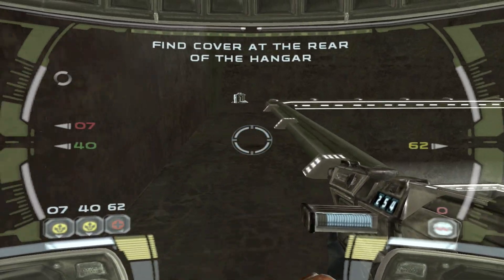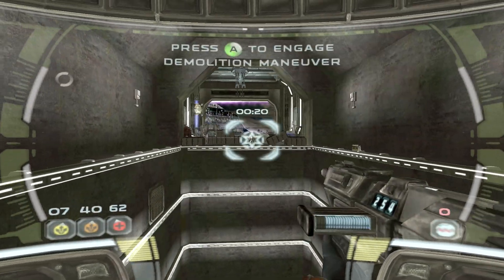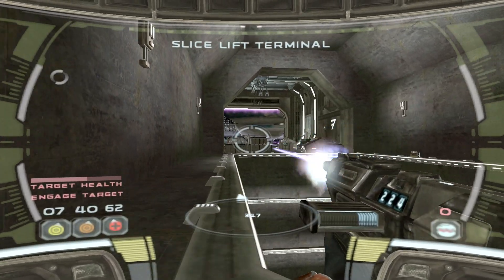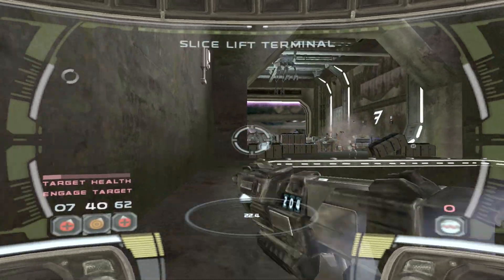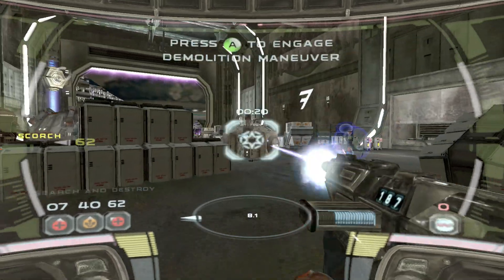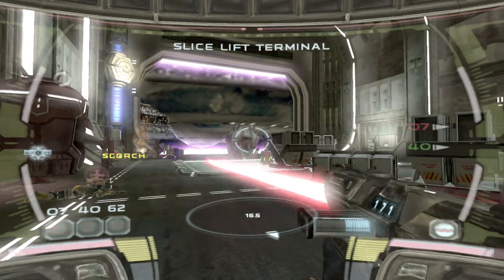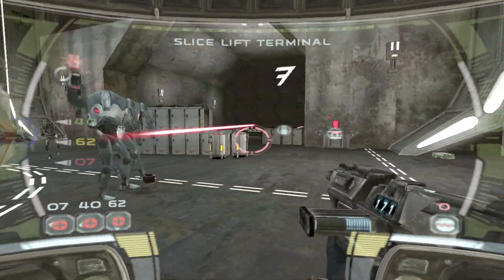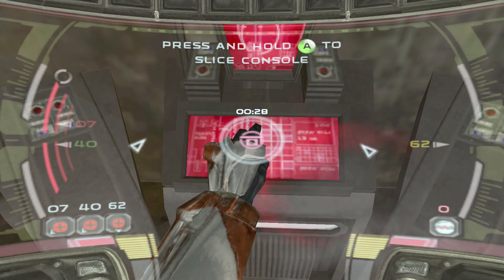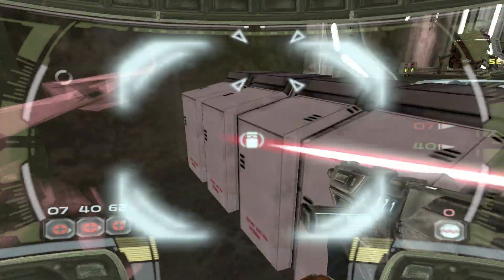Hopefully you don't fall down again, KevKev. There should be a terminal nearby — get a slicer on it to bring up the lift. Hold it together, Deltas. We'll beat them, Deltas. There's a lot of droids here — what are we trying to do? It says to retrieve. Let's see how bad these guys are shooting.